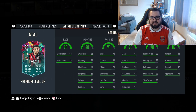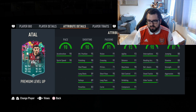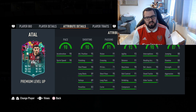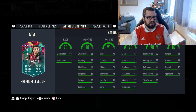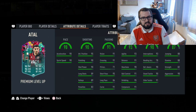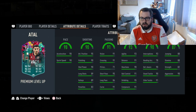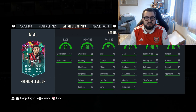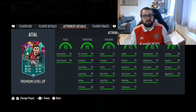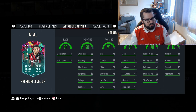Looking at these stats, nearly everything face-stat wise is above 90, apart from the physical. But on that physical side of things, can't complain because you could just shove a chem style on there to get that physical up. 98 pace is always a nice touch when it comes to our cards — good dribbling, good passing, good shooting, good defending. It's an all-round card.